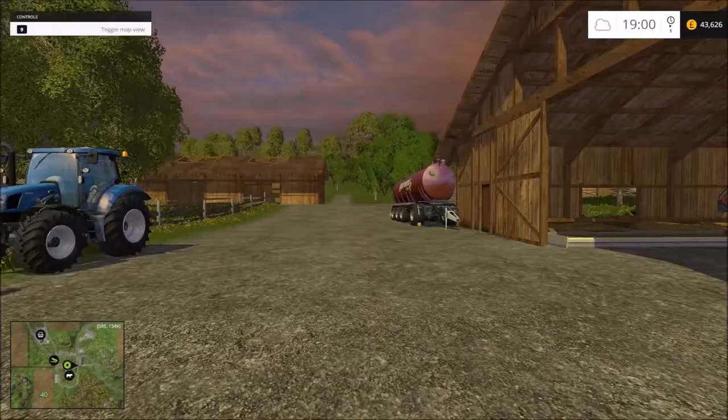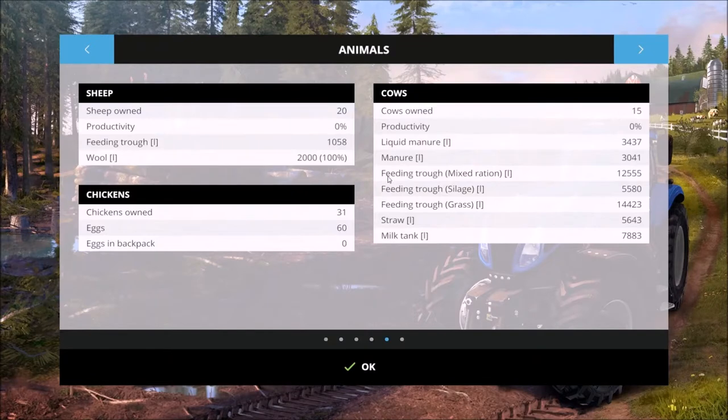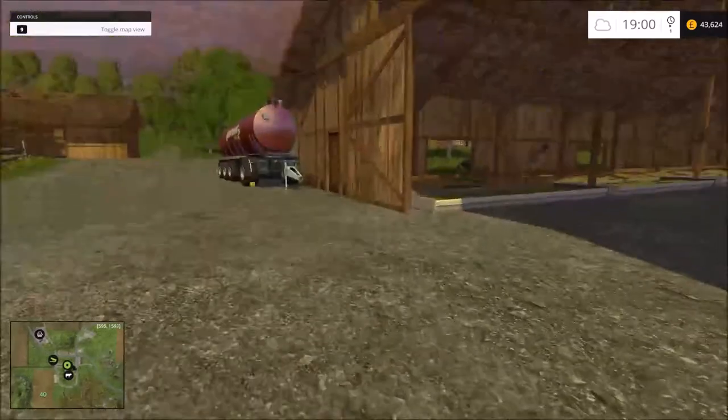So if we go back onto the cow productivity, you'll see here that you've got different feedings: feeding through mixed rations, feeding through silage, feeding through grass, and you've got straw. To get to 100% productivity, you don't need the grass and silage separately — as you can see here I was playing around. If you want to get 100%, all you need to do is give them mixed rations, which I'll show you how to do, and then straw, which gets you the manure and gets you to 100%.